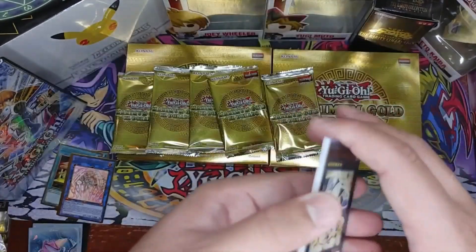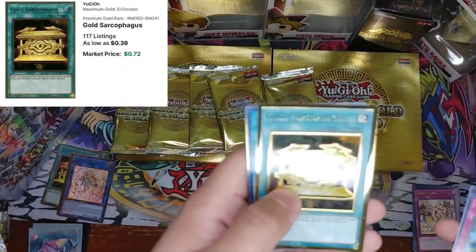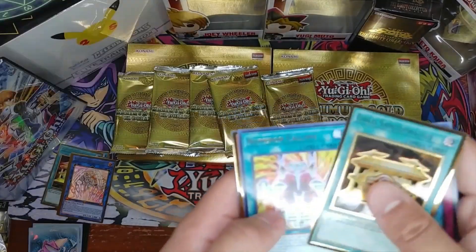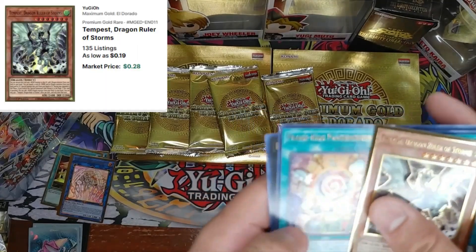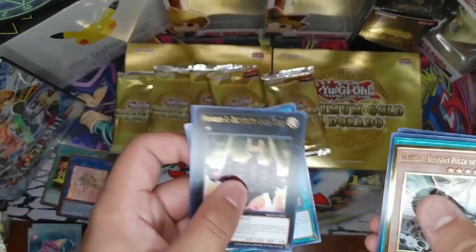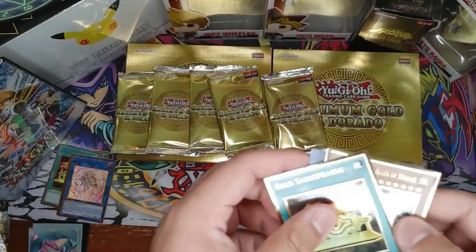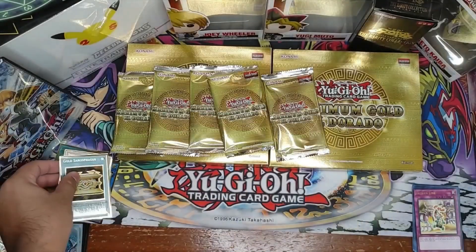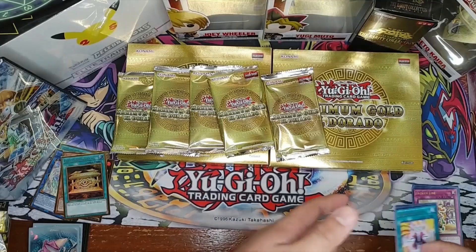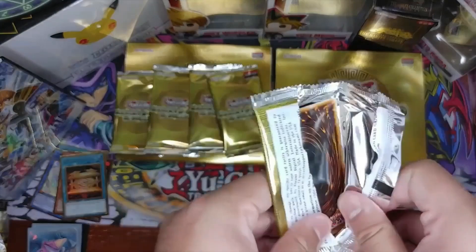Next we've got Guardian and another Gold Sarcophagus, Numeron Calling, and Tempest Dragon Ruler of Storms. Not a strong start by any stretch, but some pretty cool cards — now we have two Gold Sarcophagus. Tempest Dragon Ruler of Storms used to be a really strong card back in the day too.